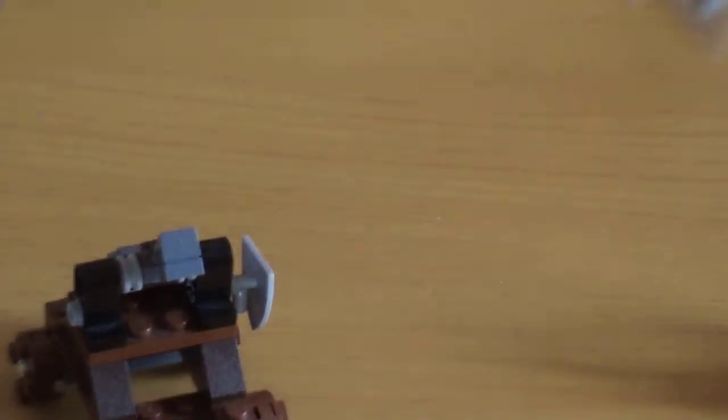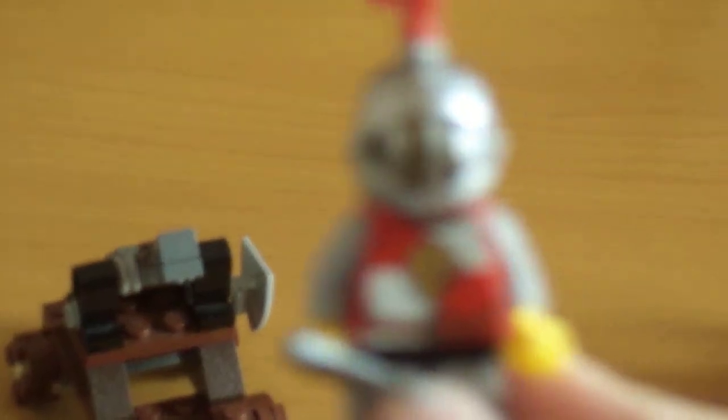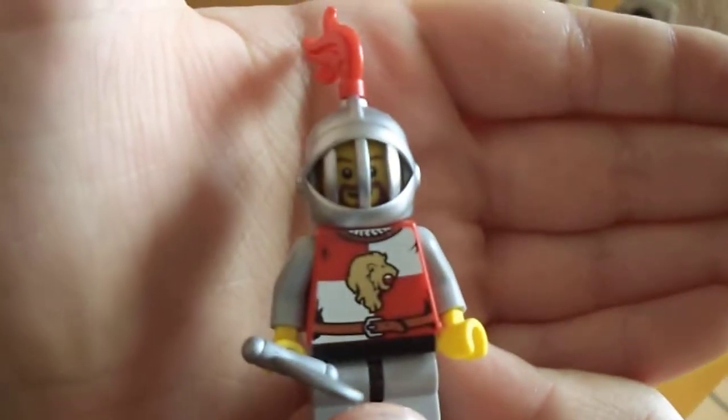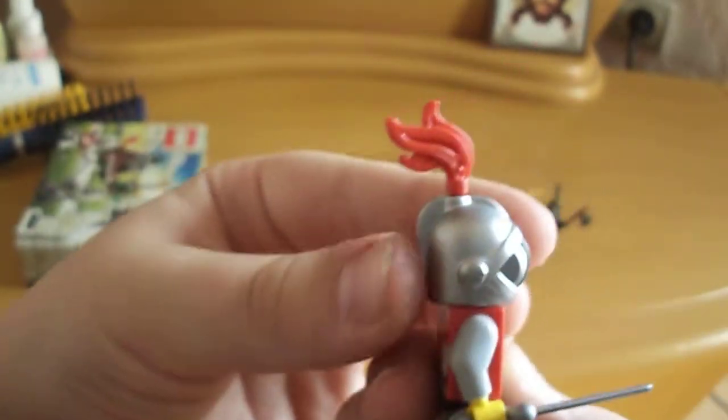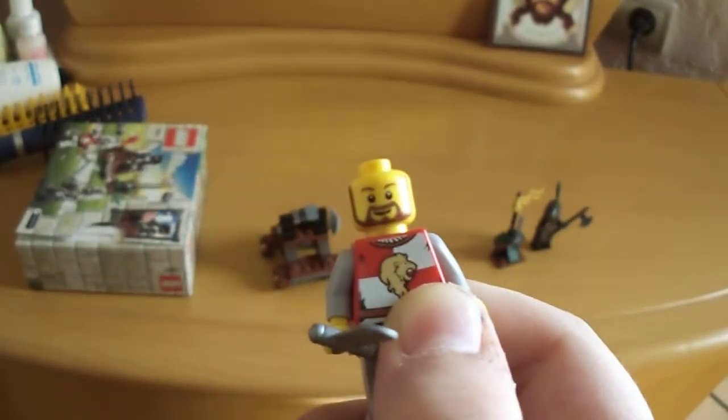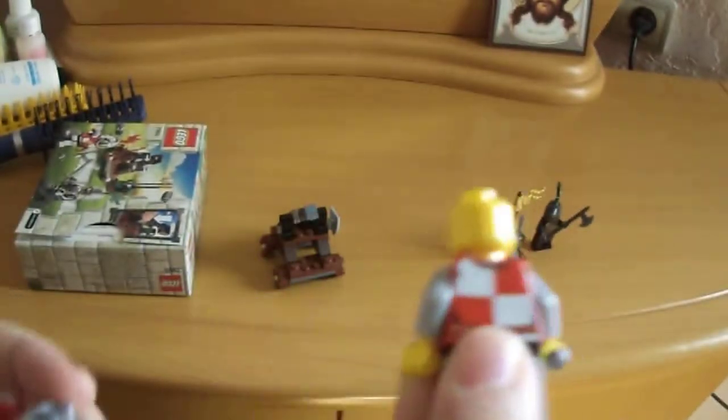I'm just going to start off with showing you the minifigures. Here we have — focus camera, I'm begging you, focus. I need to zoom in so we can focus. So, there's the good guy. Here's the back — really good detail. I love this piece. The feather comes along, you just put it there. There's his face, and the back face.